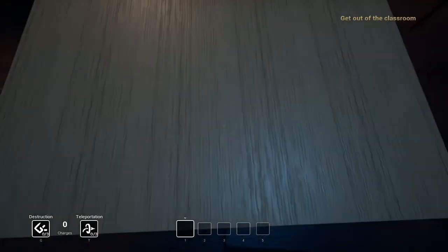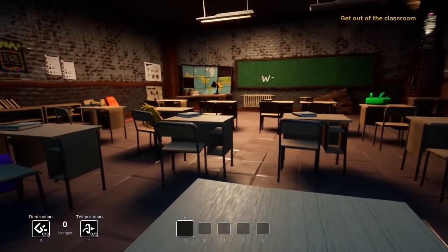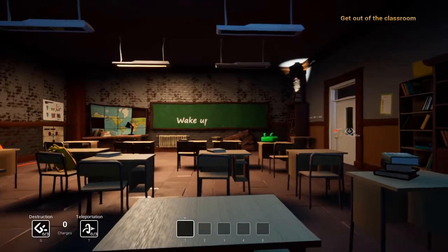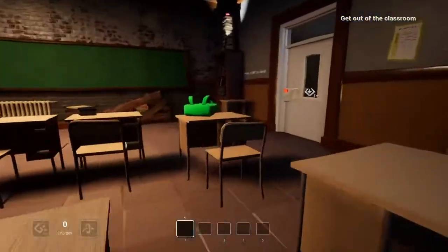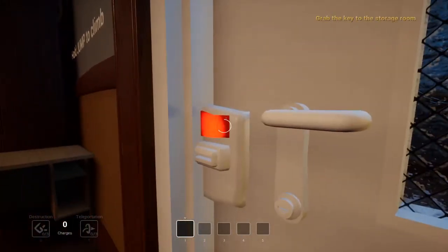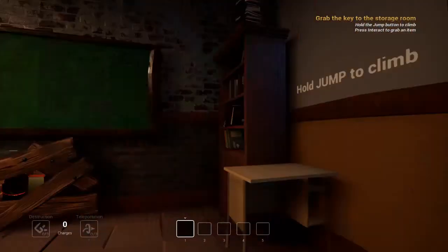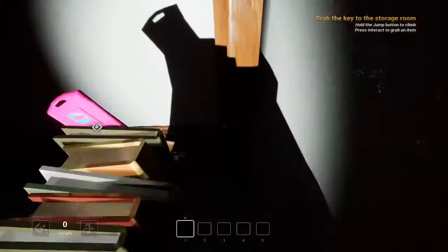I have actually not seen anything yet. Oh, that's creepy. Okay, get out of the classroom. Will do. Come out. Grab key to storage room. What? I'll jump to climb. Wait, what? Oh, shoot. What is this?